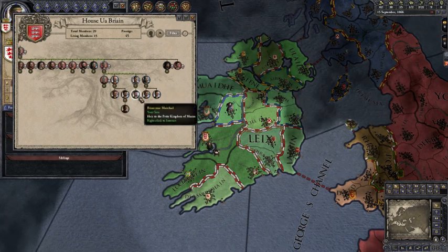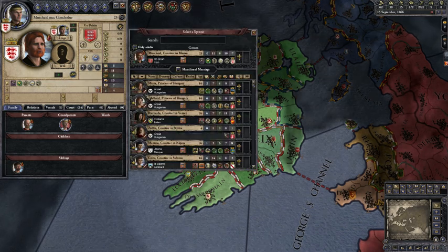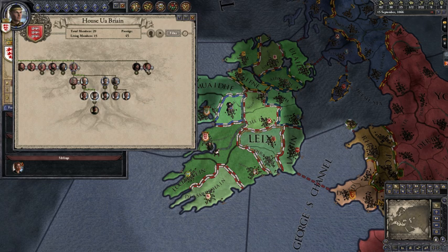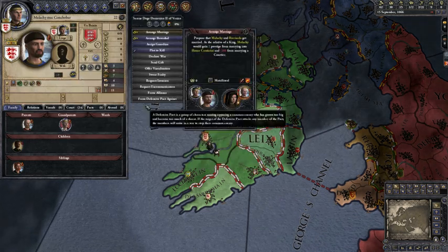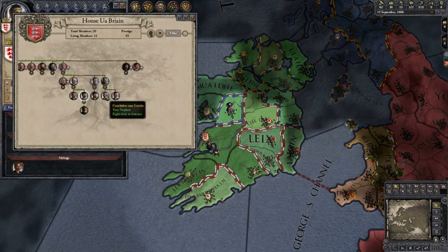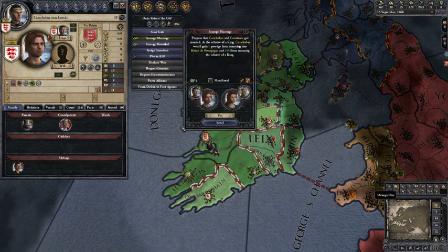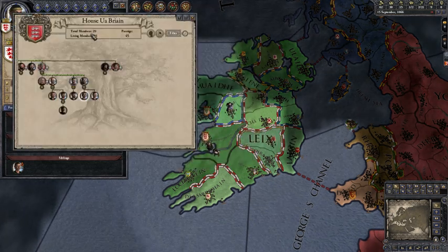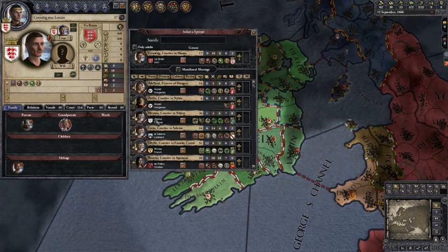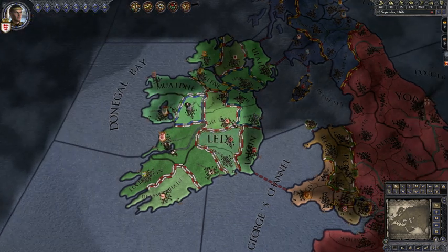Your dynasty dying means having no male heir, but currently I'm safe — I have two brothers and one son, so a pretty big family. Some more marriage possibilities here — just marry as many as you can because alliances are very useful, especially early game when you're not so big. This is also the way to go in multiplayer.